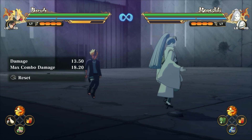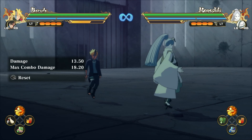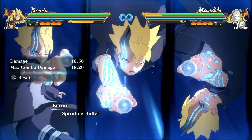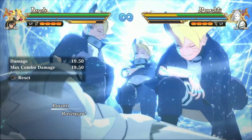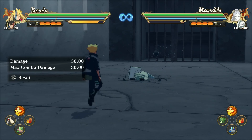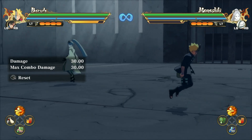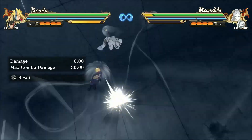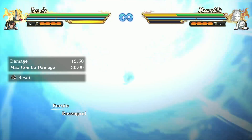Now I'm about to show you his ultimate, which is probably one of the coolest ultimates I've seen in a while. I think it's pretty cool because I like how the shadow clones literally stand on the enemy's body while he uses a Rasengan on them. Let me show you that again — if you see, they're just standing over top of them.